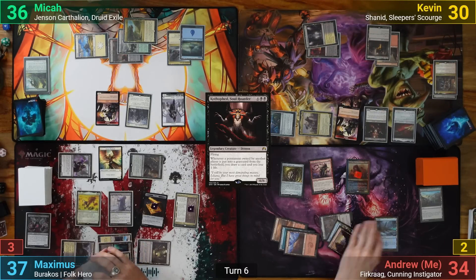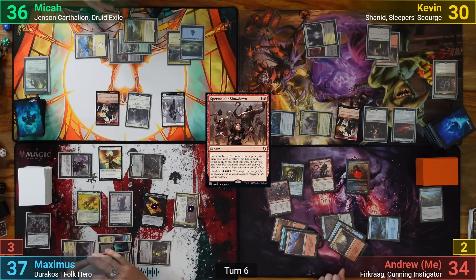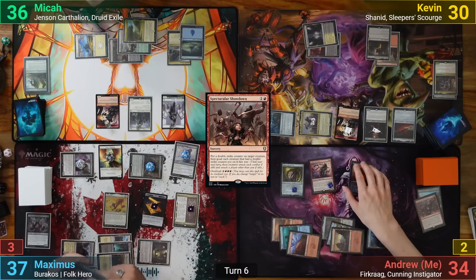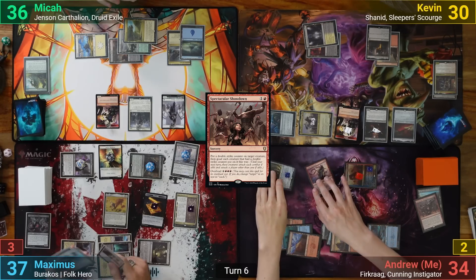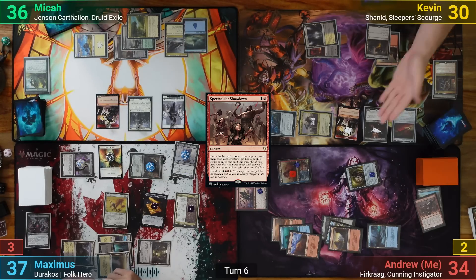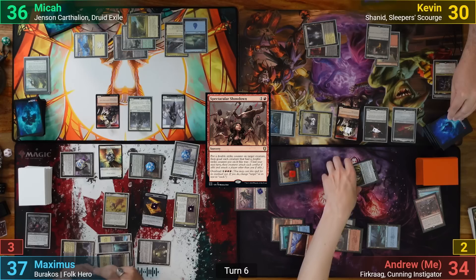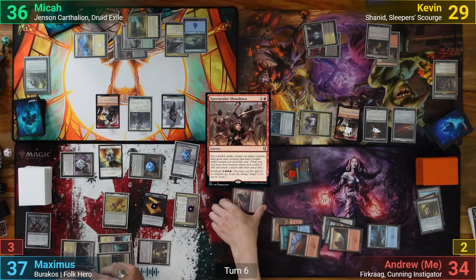I draw and overload a Spectacular Showdown, putting a double strike counter onto everything and goading all the creatures. Going to combat, I swing Furcrag and the Goblin Spymaster at Mika, and the Solemn Simulacrum at Kevin. Kevin eats the Solemn with Catapult and Mika follows suit, with the Spymaster getting blocked by the Angel token. Mika takes the Commander damage, while Kevin loses 2 and draws 2 from Catapult seeing 2 creatures dying.